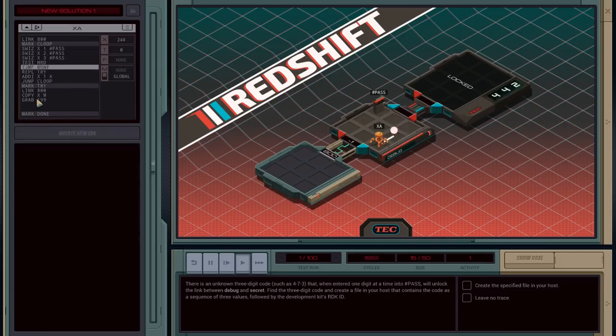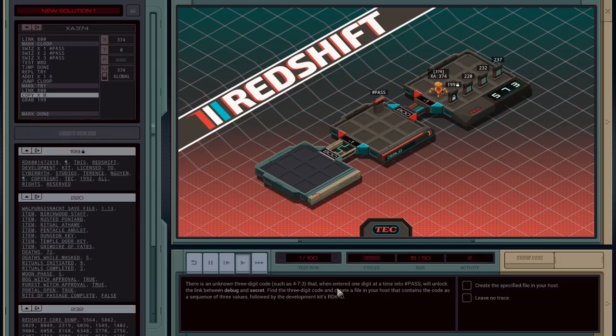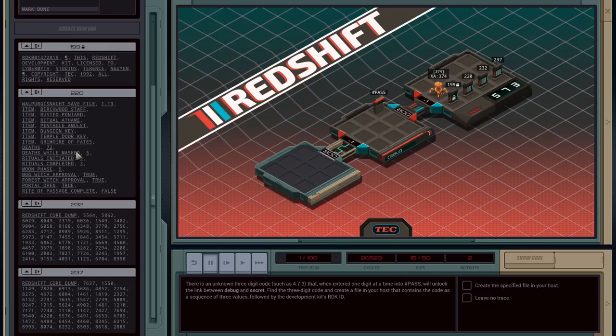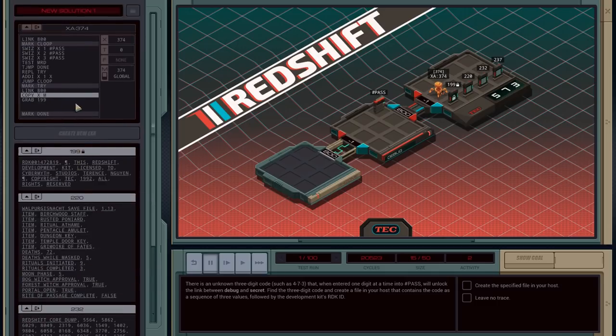Okay, try that again. There we go — look, trying digits, trying all the digits. And look, we got through! Now what we're wanting is the RDK ID. There are these different files with core dumps and stuff. One, nine, nine — I'm gonna presume that the RDK is that value.